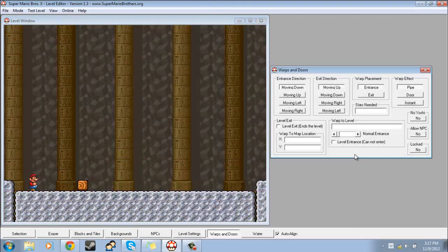Now for the warps and doors advanced stuff. No Yoshi — basically what no Yoshi does is if I set this to yes, then whenever Mario tries to enter the warp, he will be forced to abandon Yoshi in order to go into the warp. Allow NPC is basically if you have this set to yes, then Mario will be able to carry a key through the warp, or a P-switch or whatever.